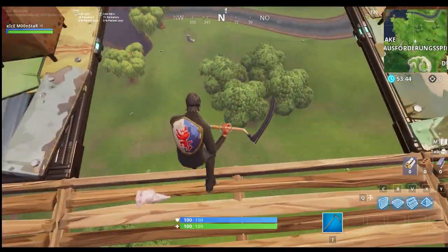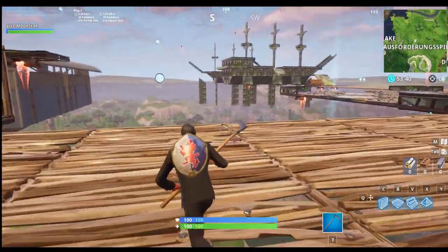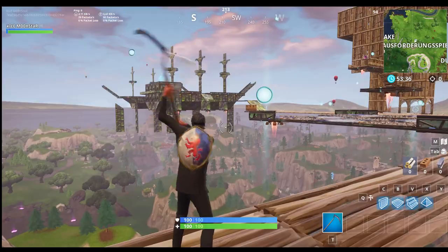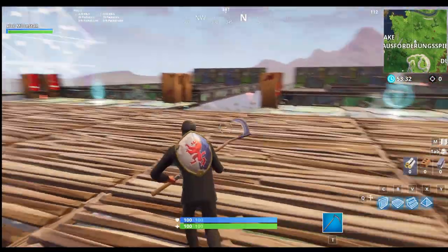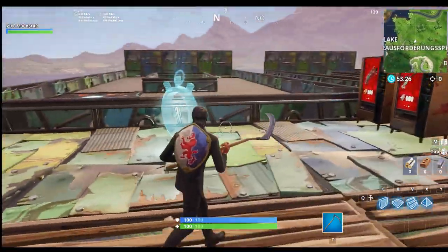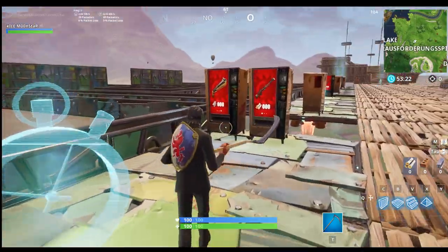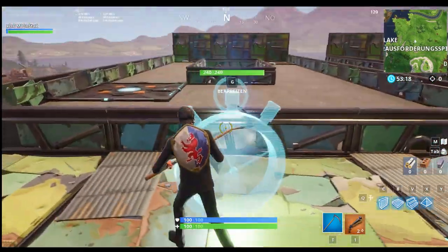You should land up here on this wooden thing — it looks different right now because I already landed here and the things have spawned in. Just land at these little things here, preferably right next to the llama and this one.